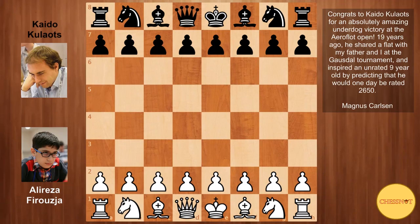The Aeroflot Open Tournament has just concluded, and the winner is none other than the Estonian Grandmaster Kaido Kalauts. He definitely surprised everyone since he was ranked number 62 heading into this event in the field of 101 players. But what's more impressive is that he had 5 games with the black pieces and managed to win 4 of them. Instead of showing you his last round victory, which was a long and tough grind in a queen and pawn ending, I'm going to show you one of his victories with the black side.